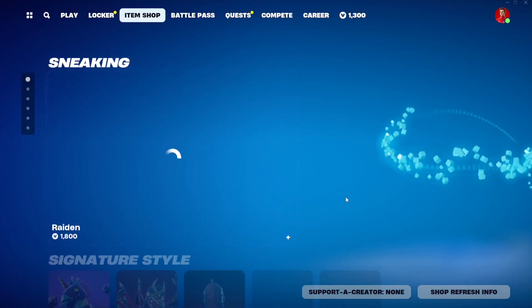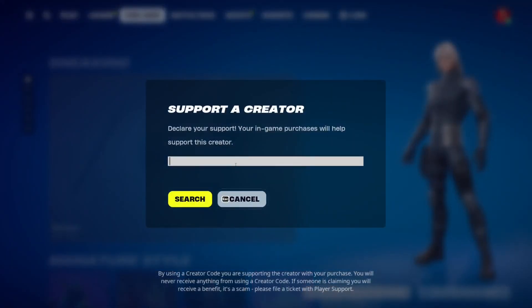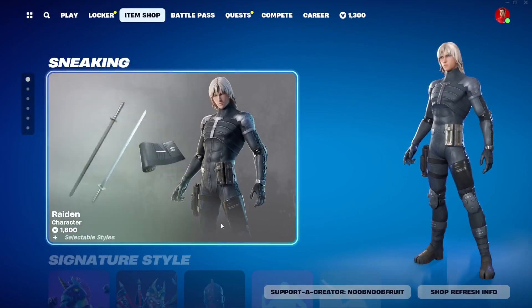Let's go ahead and check him out in the item shop. Actually, let me just refresh my code right here — creator codes expire every two weeks, so make sure to refresh it. Use anybody's code; as long as you're using somebody's it's always helpful.